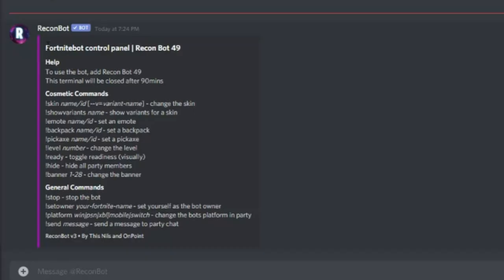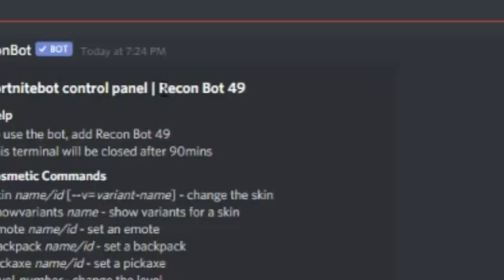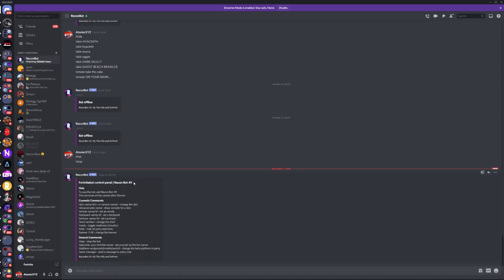Once it's in your Discord DMs it should pop up with an embed like this — it'll say "Fortnite Bot Control Panel" and it'll say "Recon Bot" along with the number of your recon bot.